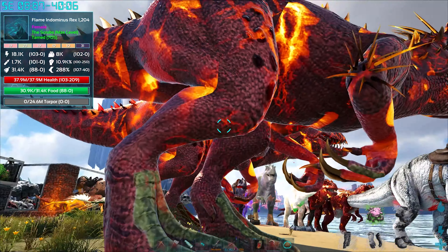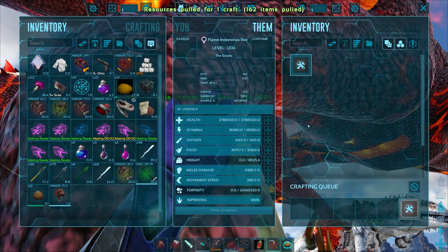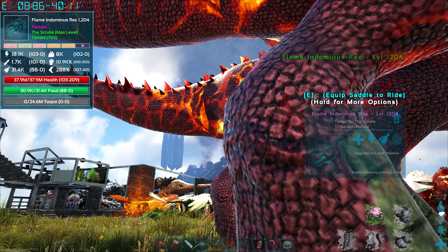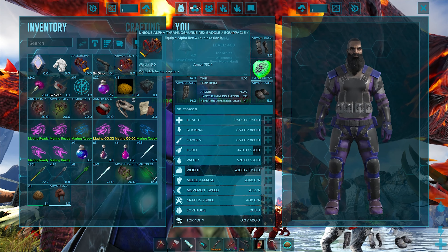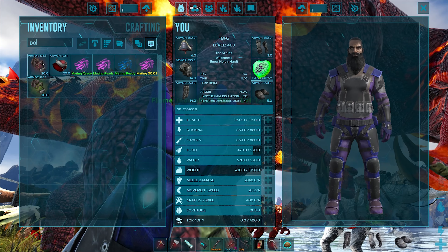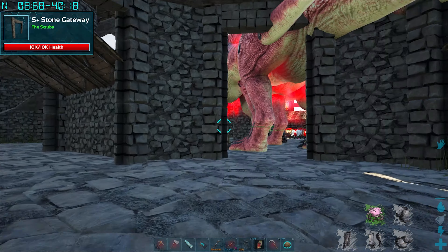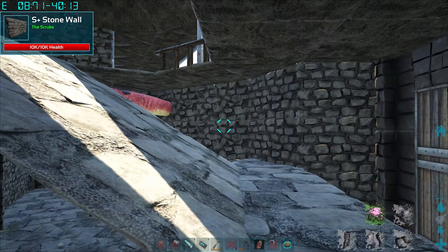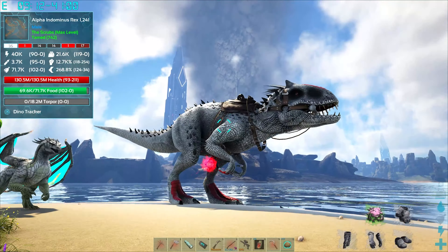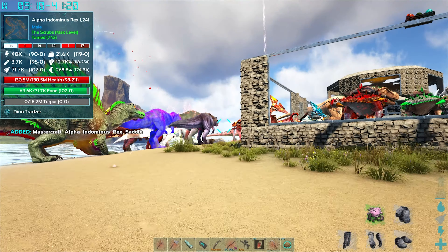Let's check if we're close to evolving the flame indom. Yes, we've got it - this is a 1204 flame indom that's going to evolve to an alpha. Already have the saddle off. Checking if I have an indom saddle ready - I don't think I do. The current alpha indom was level 1241 fully leveled up, so this new one at around 1200-something with no levels added is going to be an awesome upgrade.